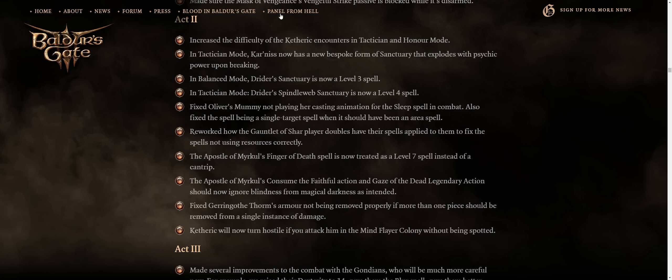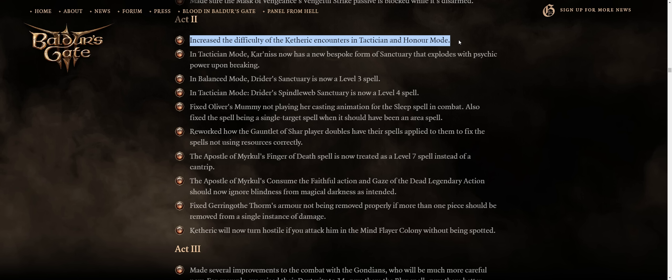This one is interesting for the second act: increased difficulty of the Ketheric boss encounters in Tactician and Honor Mode. I still have to fight him again, of course — although it's interesting because I'm pretty sure you can just use persuasion checks to force him to, well, kill himself, like most Act 2 bosses.